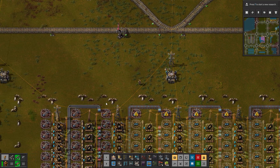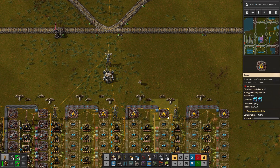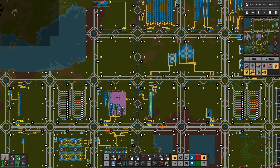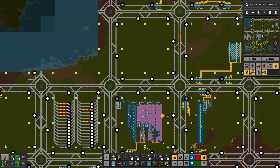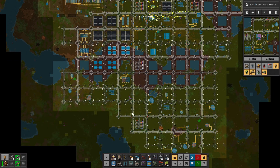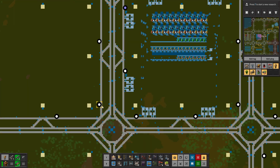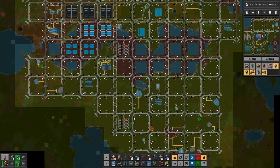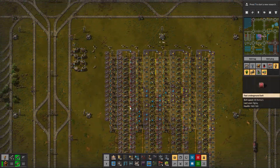We have fluid going in, we have that going around correctly, and we have all the power we need. So we could in theory take all of this and just place it down somewhere else as a second one. I'll probably place it maybe down here, since we do have oil production and that also means light oil production down here — meaning it will have a shorter distance to travel.